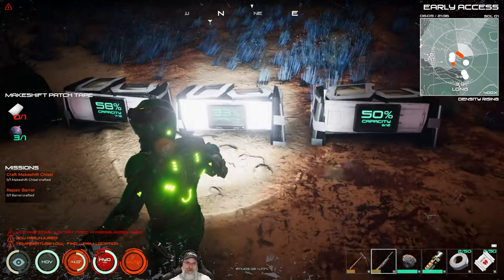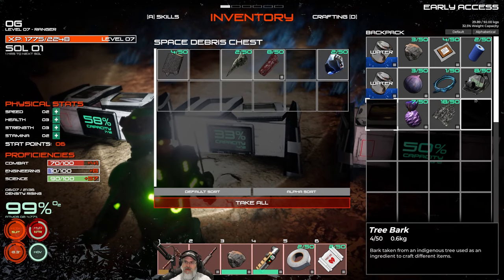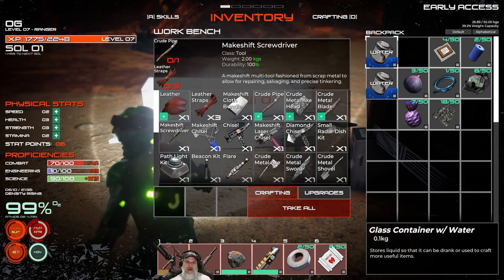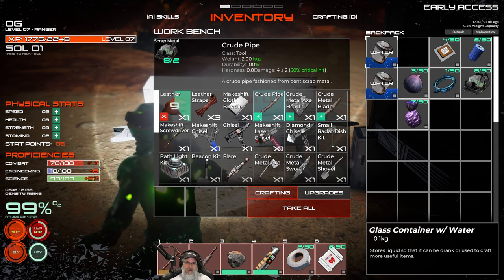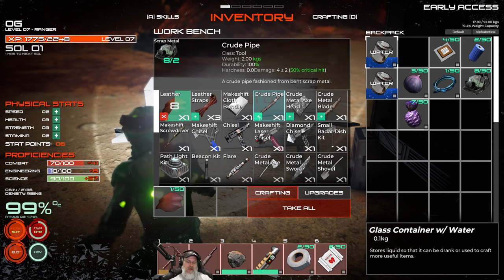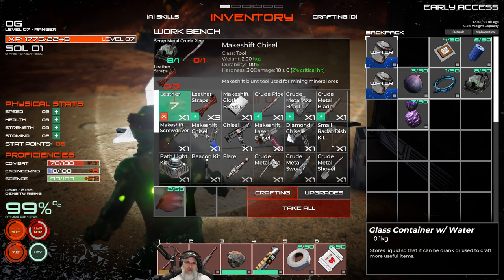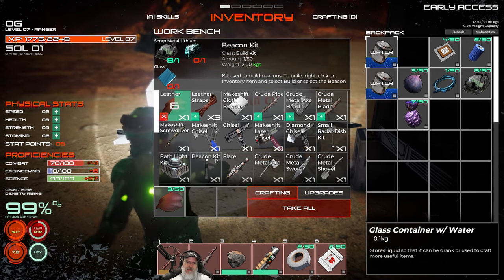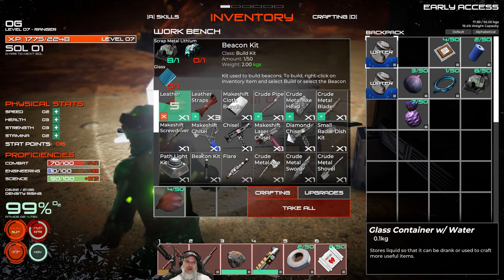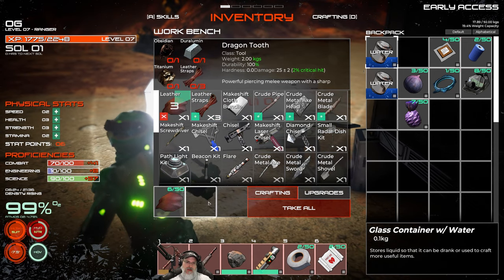Let's grab the hide we have and put the stone in there too. We're going to turn this into leather. If you press the green plus button that will craft the full quantity you have resources for. Otherwise if you just press right on the item it makes one at a time. Hide is not useful by itself - you have to turn it into leather first. With leather there are a couple things that use it straight up, and then some things that use leather straps.